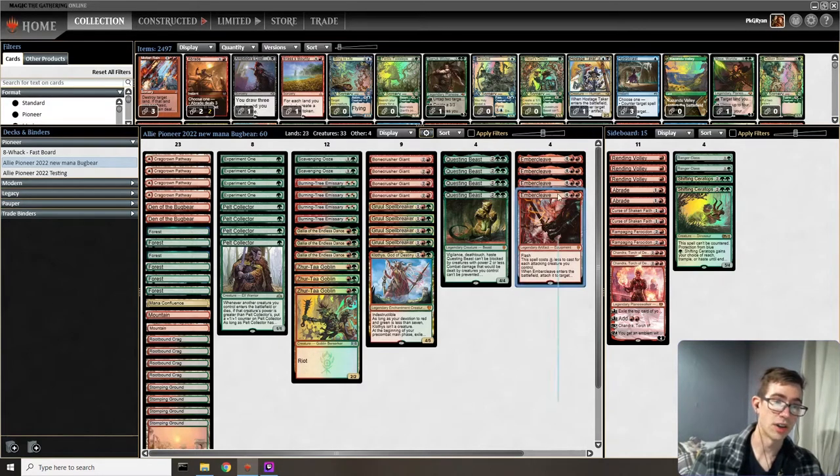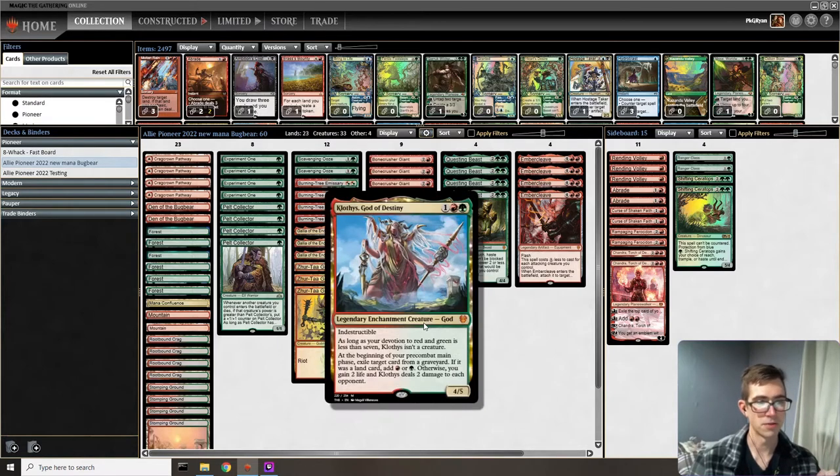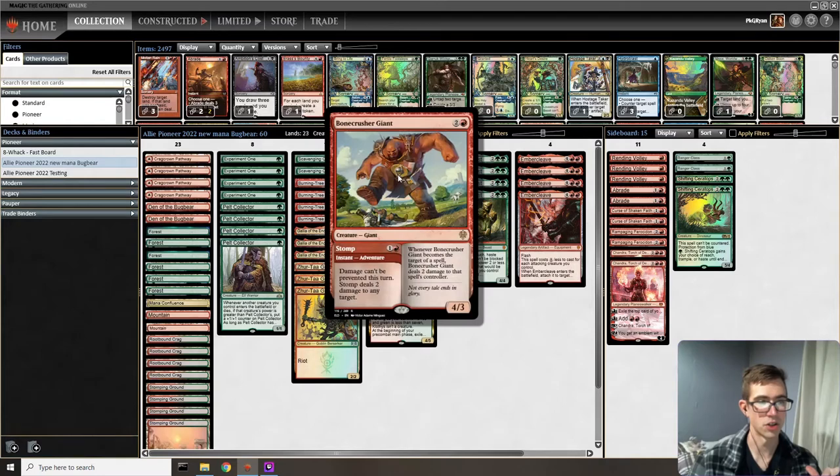Ideally Gruul Spellbreaker, and then eight finishers up here with Questing Beast and Ember Cleave. We like running all four Cleaves, so that really informs the rest of the deck — we want our creatures to go tall as opposed to going wide. That's why we do stuff like Pelt Collector and Experiment One, because they hold the Cleave so much better than something like Llanowar Elves. Fun of Clothis, Bone Crusher Giant for great interaction.